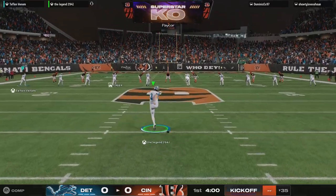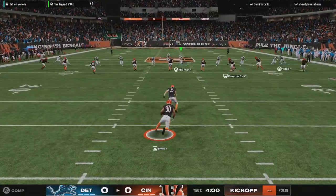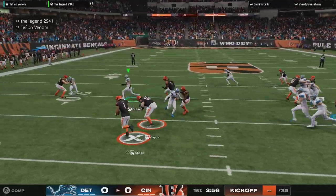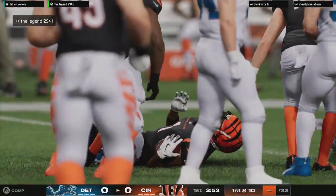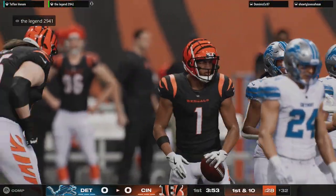Here are the Lions now as they line up and kick this one away. They'll try a reverse here to start out. Now how about this return? A solid return, pretty good field position. They'll start at the 32.